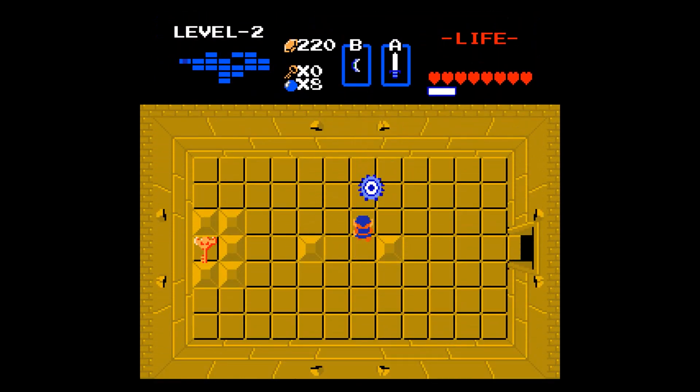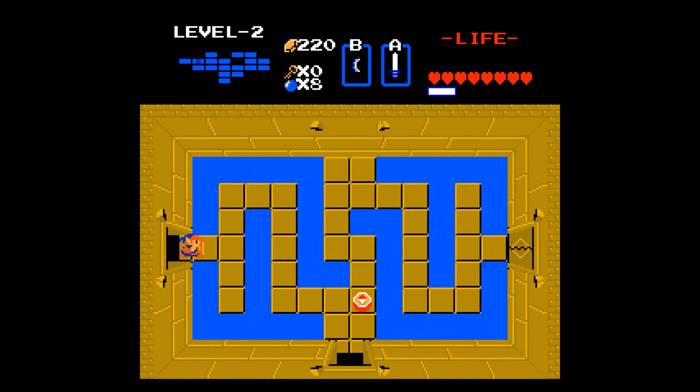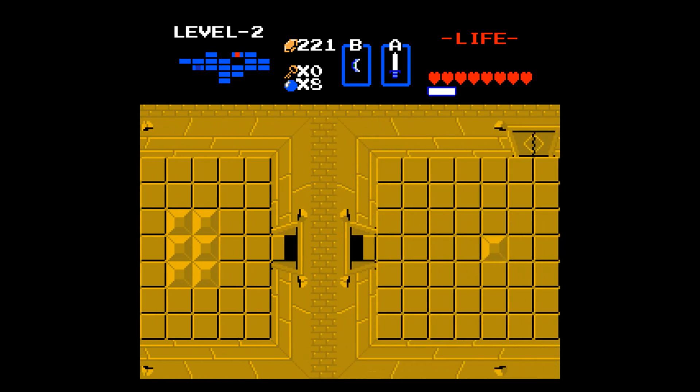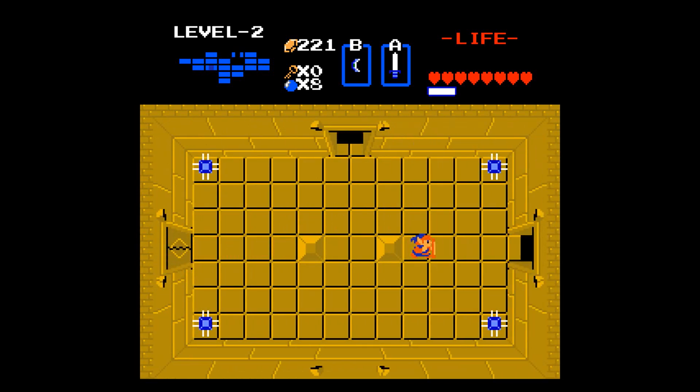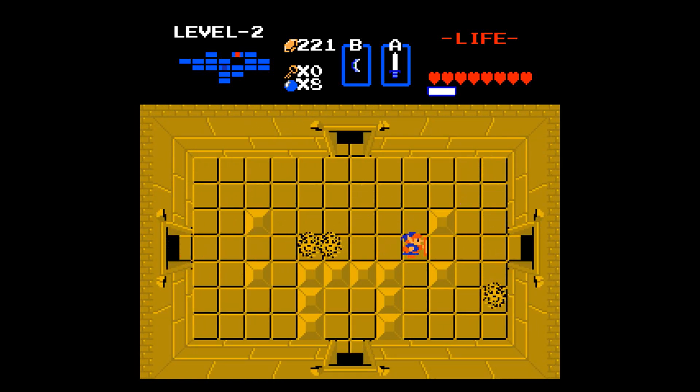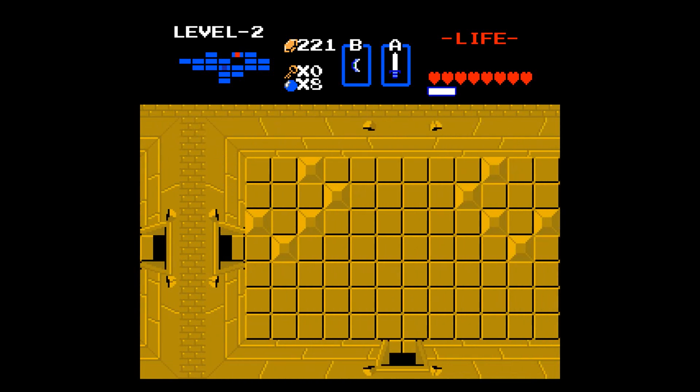I think this one only splits into one, so it's not a big deal. Let's pick up the boss key, which is pretty easy to get now. And now we can loop around to the right side of the level. Honestly, it doesn't take that long to clean out, especially with some upgrades.